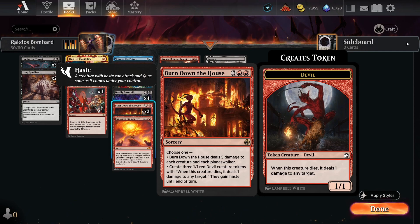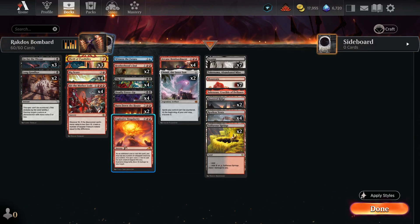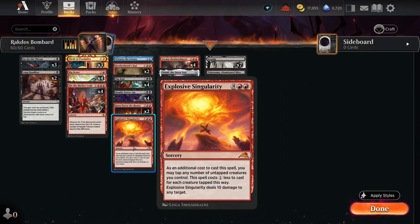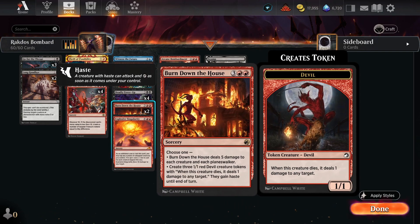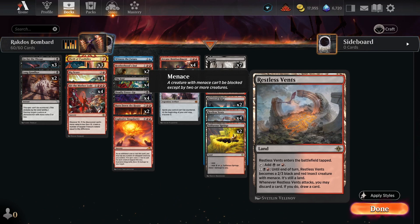We also have two copies of Burn Down the House — it functions as a board wipe that hits Planeswalkers, and those 3/1/1 red devil creature tokens can be really strong as blockers or attackers on an empty board if we've controlled our opponent out of the game. Last up is a single copy of Explosive Singularity. It is 10 mana, so we can hit it for only 7 mana off Hit the Motherload. If we get it exiled with Arcane Bombardment, it deals 10 damage to any target — a great way to quickly burst down our opponent's life total.